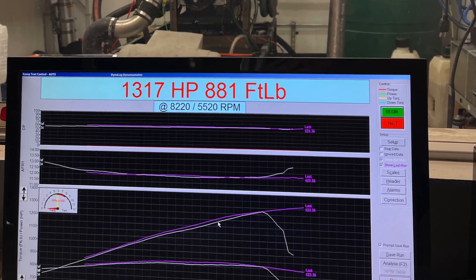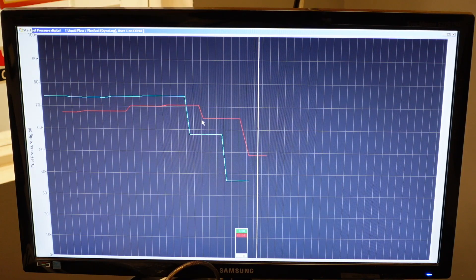We squeaked by at that 1046 level, put on the second fuel pump, and then we could really crank it up — we got to 1317 horsepower. It was great, except the problem was already starting to come back at the higher power level. At first I thought, how can that be possible? We have two fuel pumps now. Then it occurred to me that I hadn't actually looked at the entire fuel system together to find where the restriction was.